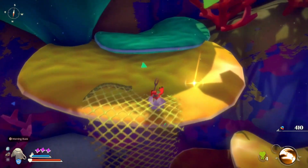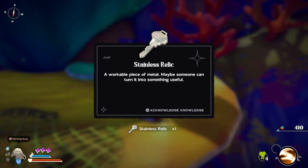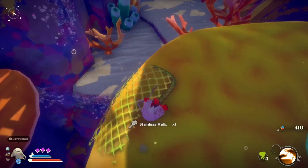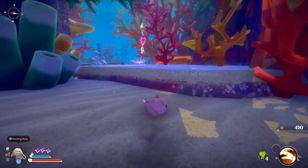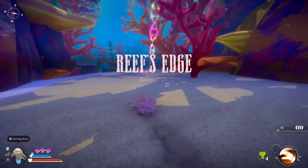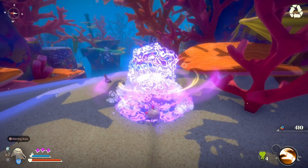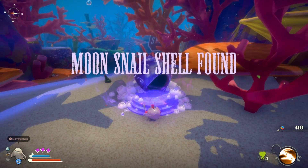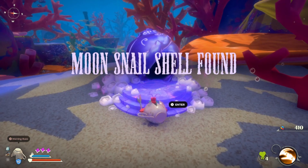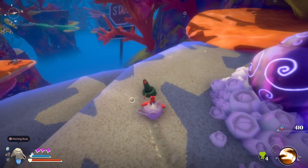There's something shiny up here — a Stainless Relic, a workable piece of metal. Maybe someone can turn it into something useful. Let's go here — we got ourselves Reef's Edge. Get ourselves a little resting spot. I don't think we have enough crystals for the other ability I wanted. I think I need 30 crystals for that ability.